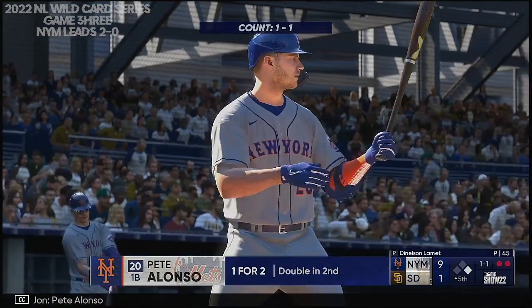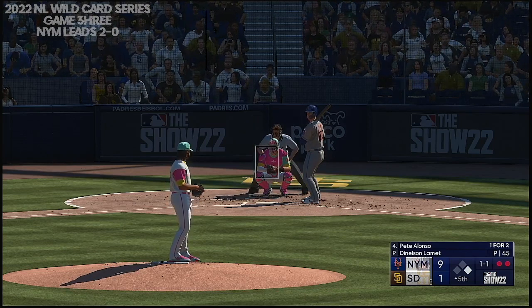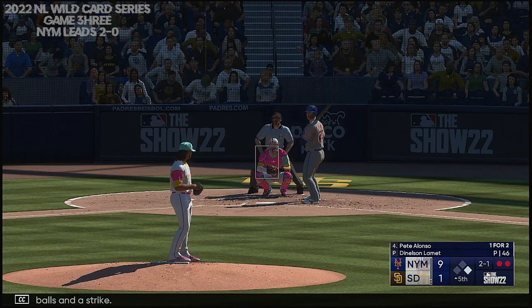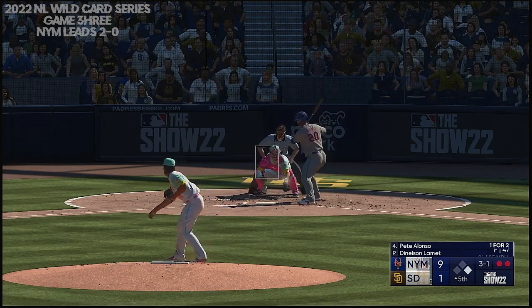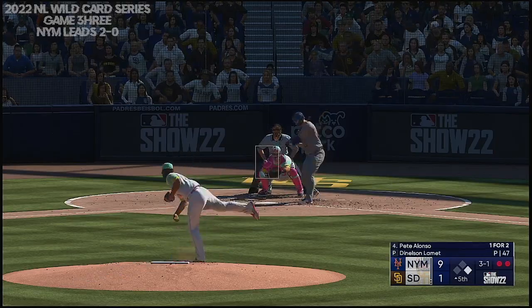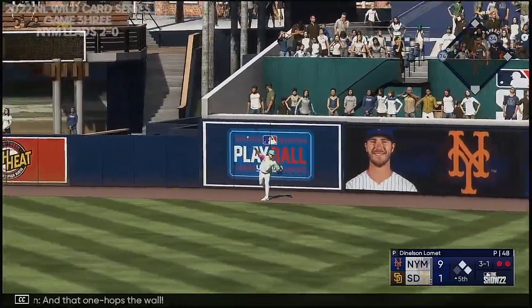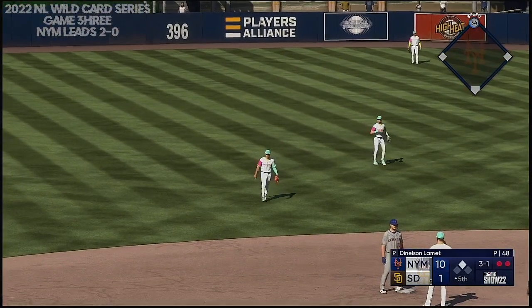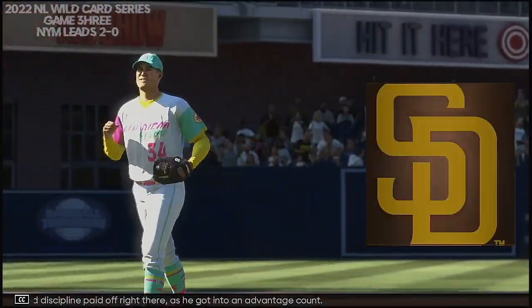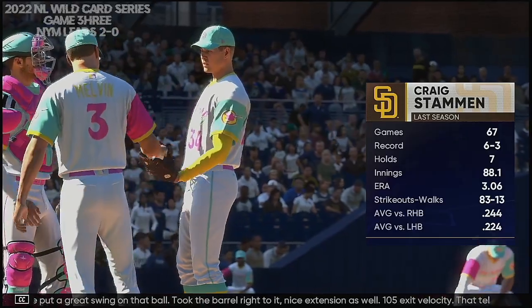Pete Alonzo now at the plate. Two outs, now two balls and a strike. At the belt and fires — ball, three and one. Out towards right center, that's well struck — back there, and that one hops the wall. Patience and discipline paid off right there as he got into an advantage count. He put a great swing on that ball — took the barrel right to it. Nice extension as well. A hundred and five exit velocity — that tells you everything you need to know about that swing.